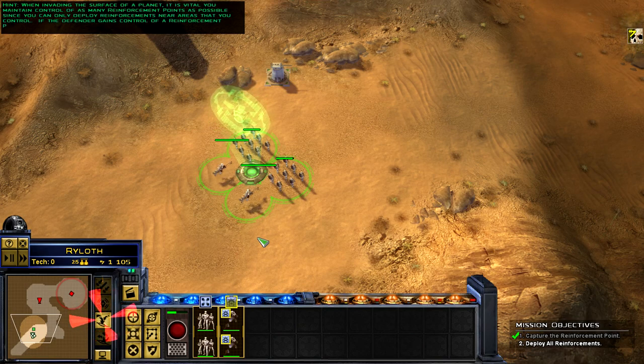When invading the surface of a planet, it is vital you maintain control of as many reinforcement points as possible, since you can only deploy reinforcements near areas that you control. If the defender gains control of a reinforcement point, you will not be able to deploy reinforcements at that location.